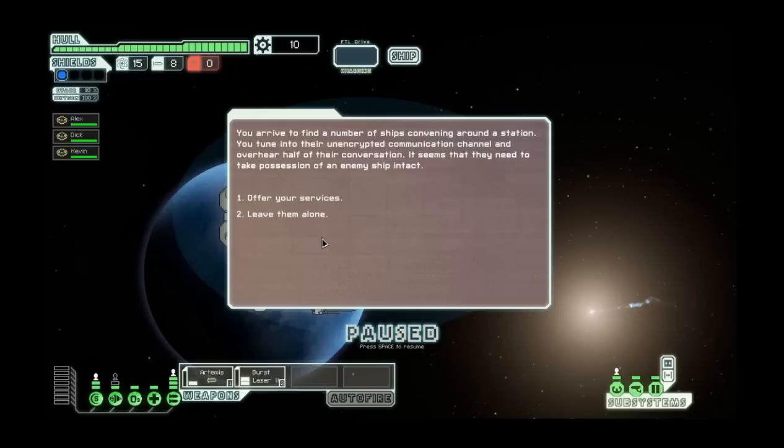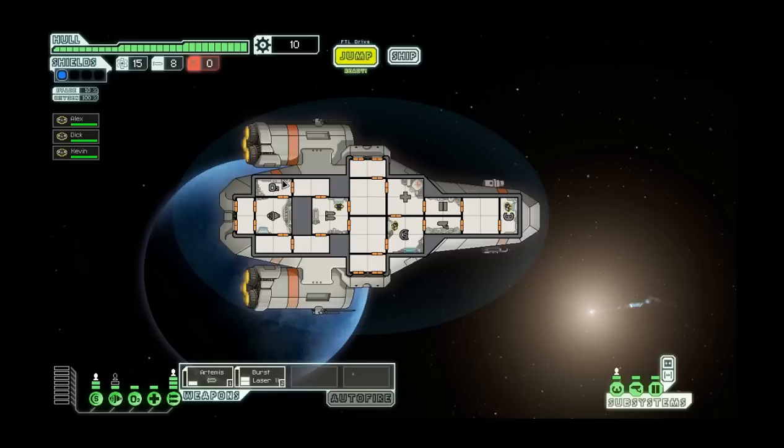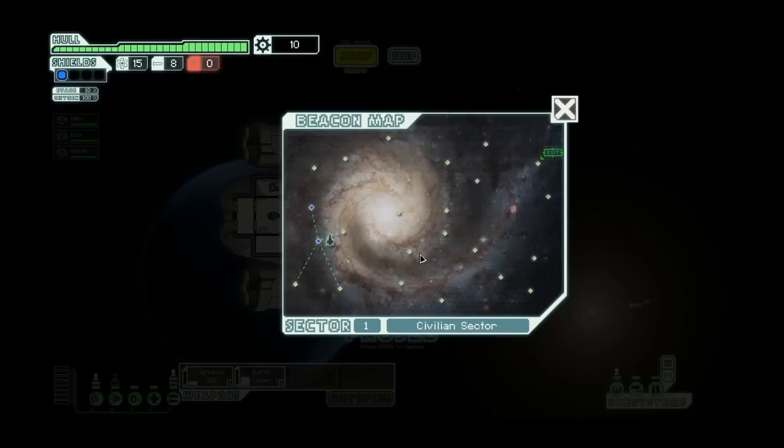You arrive to find a number of ships convening around a station. You tune into their unencrypted communication channel and overhear half of their conversation - it seems that they need to take possession of an enemy ship intact. I'm going to offer my services. They briefly scan your ship and inform you that you are not properly equipped for this type of mission. Oh well, moving on.